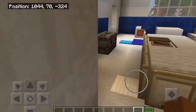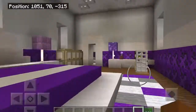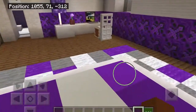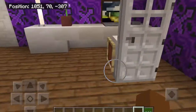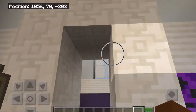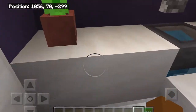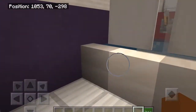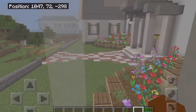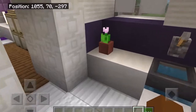Then over here we have another doorway which leads to the purple bedroom. We have a candle, carpet, big bed just like the last one, desk area, and then over here we have another closet except it's not too high. Then over here we have lots of windows covered by curtains. We have a sink, a toilet — so this is like the bathroom area — and a bathtub. And if you jump up over there, you can see the front yard just to give you an idea of where we are.